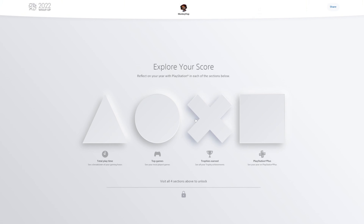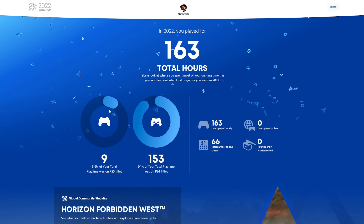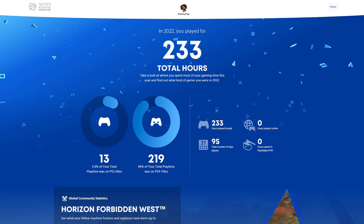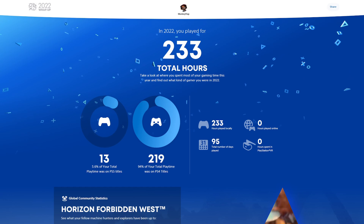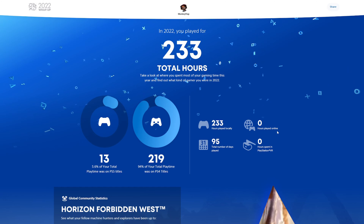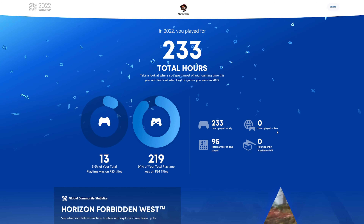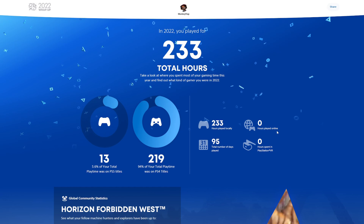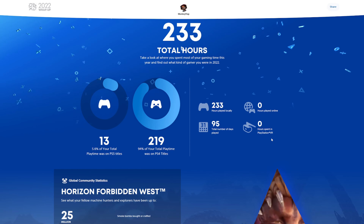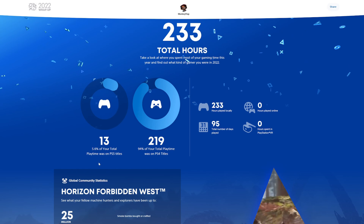Okay so — explore your score, reflect on your year with PlayStation. Let's go ahead and check out total play time. I have a total play time of 233 hours. I've played a total of 95 days out of the entire year. I don't know why it says 'hours played online: zero,' because like 90% of the games I've played through the past year have been online — PlayStation, maybe you need to fix that.